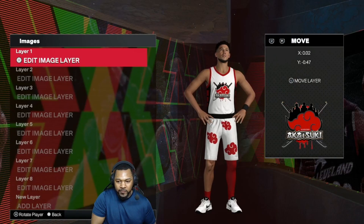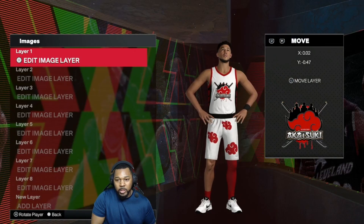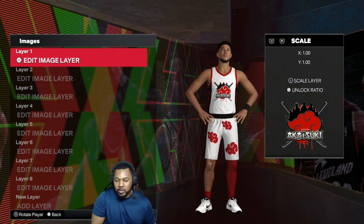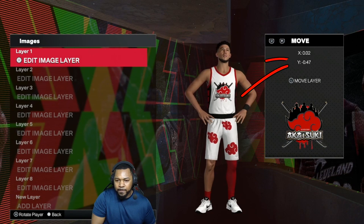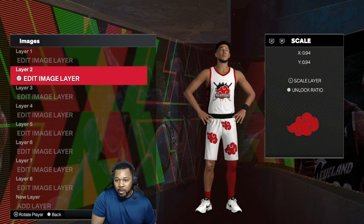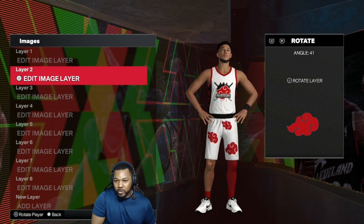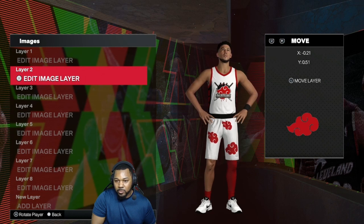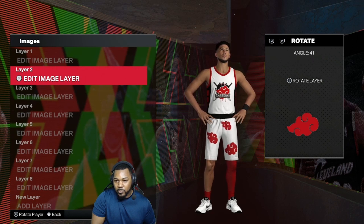The first one is going to be the logo and you want to watch your move and your scale on this — the move, scale, X and Y. On these we're actually going to have to look at the rotate as well, because some of these little Akatsuki clouds are turned, so look at the rotate as well.